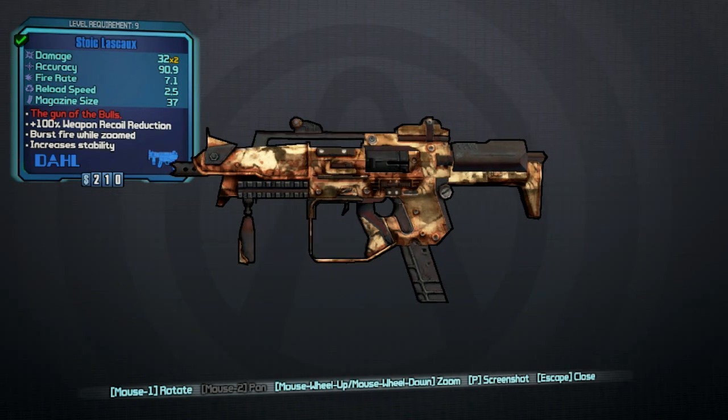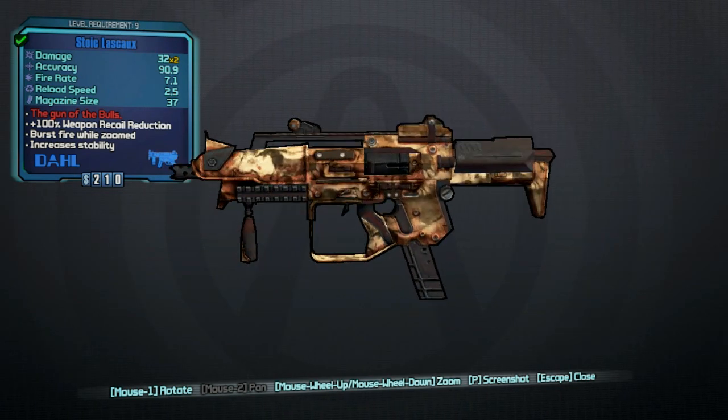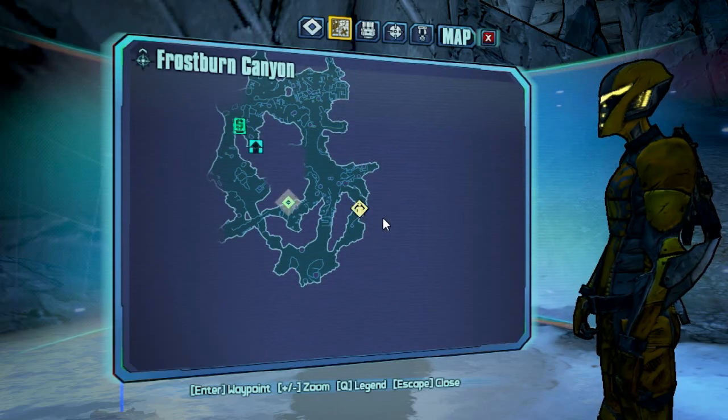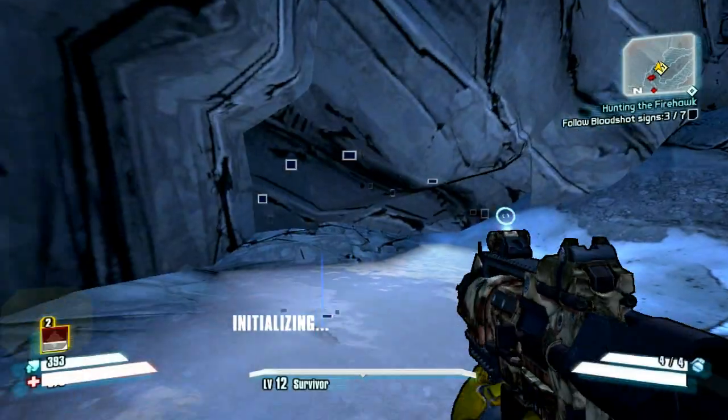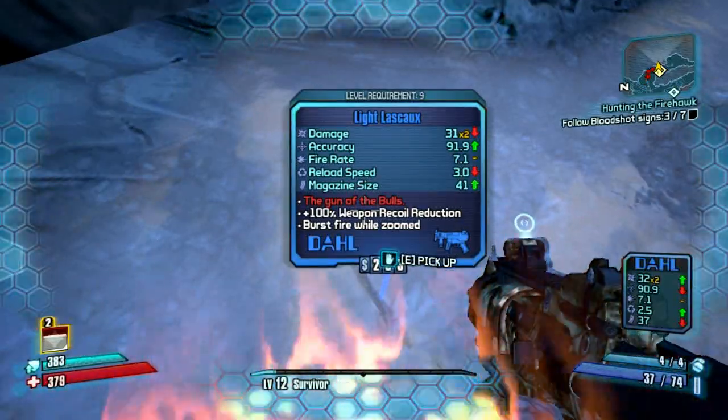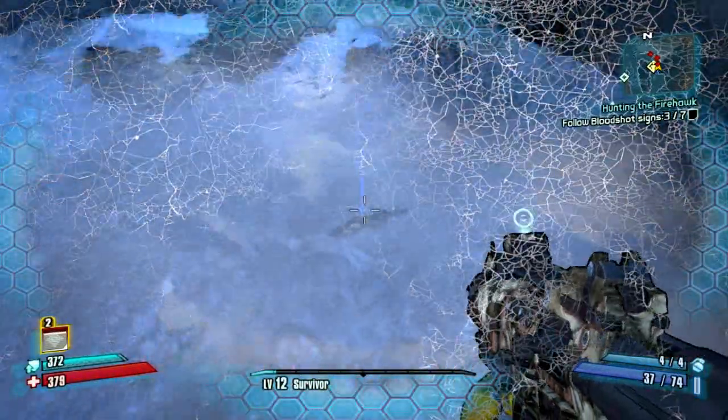You're going to want this gun called the Lusco, which you can also get at level 11 at Frostburn Canyon. Here on the map, I want to show you guys where it is. It's one of the best guns you can get at this point in the game. A single burst from it can kill nomads with shields.